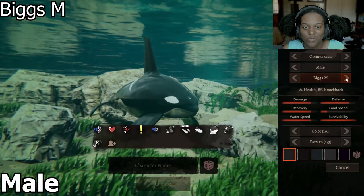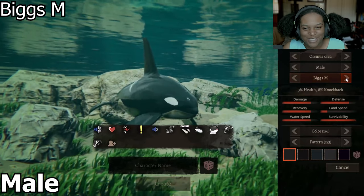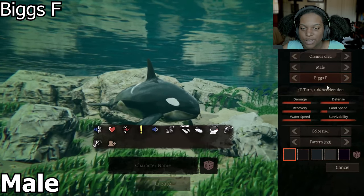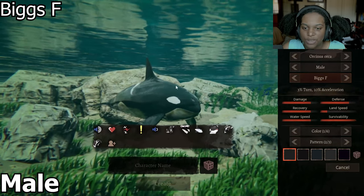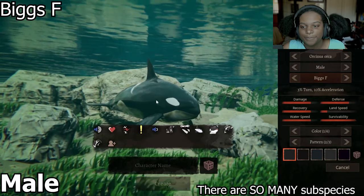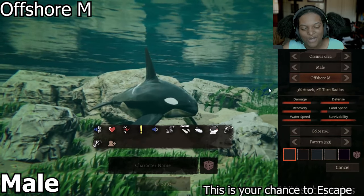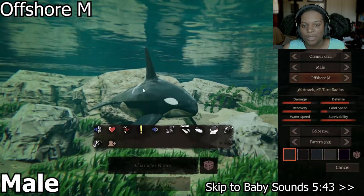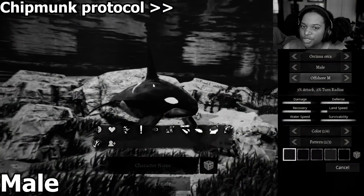Basically Resident M on steroids, but he's so chunky and I love it. After that, we have Biggs F, which is 3% turn and 10% acceleration. The fins are smaller, but he still has that nice chunk to him. Then we have Offshore M, which is 3% attack, 2% turn radius, and basically has that small body but the fins are really large and huge.